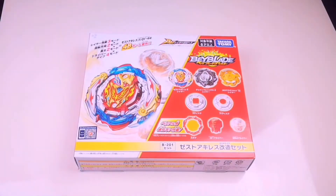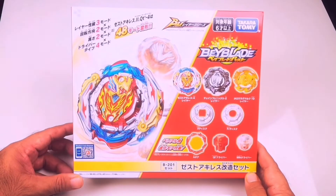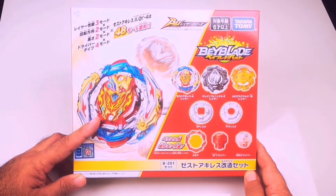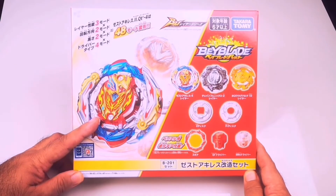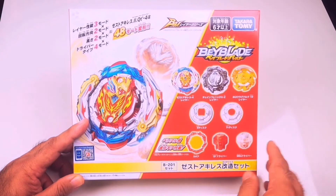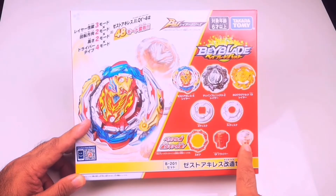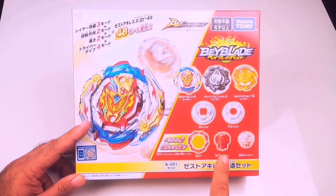Hello guys, welcome to our channel! Today we're going to look at the Zest Achilles customized set. So we have here the Zest Achilles Illegal layer. This set also features two other layers — Chain Phoenix and Hollow Ragnarok — a recolor version of Chain and a recolor version of Hollow from the Super King series. It also comes with a Fortress disc and an upgrade for the Never driver, so we have Metal Never here.